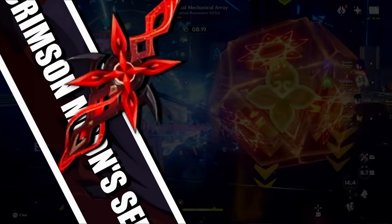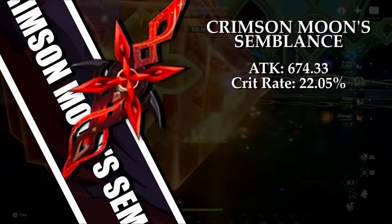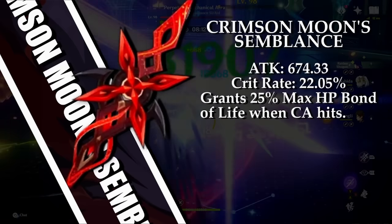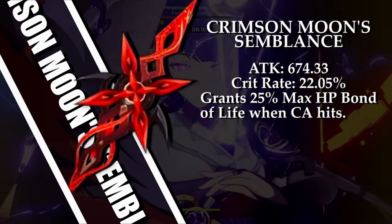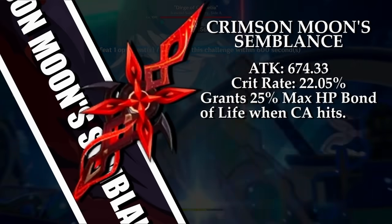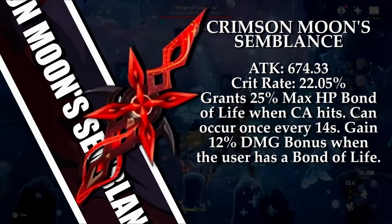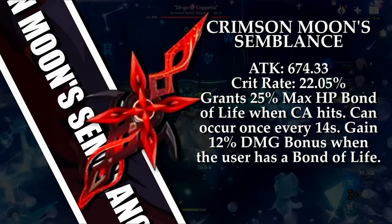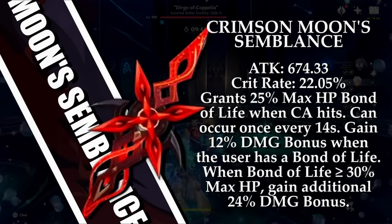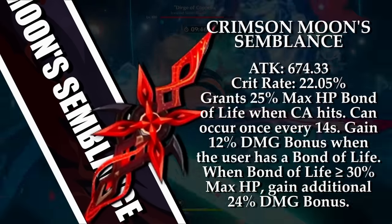The Crimson Moon's Semblance offers a large base attack and a low crit rate substat. Its passive offers the user a bond of life worth 25% of the user's max HP after the user uses a charged attack. Additionally, while the user has a bond of life, they will gain a 12% damage bonus, and if this bond of life amount exceeds 30%, they will gain an additional 24% damage bonus, equaling a total of 36% damage bonus.